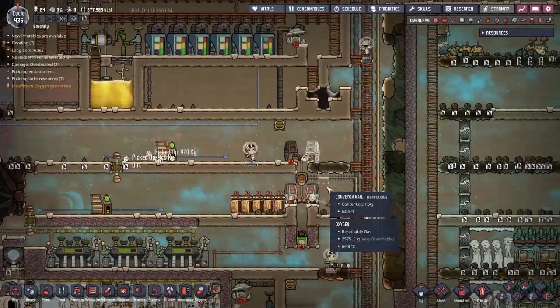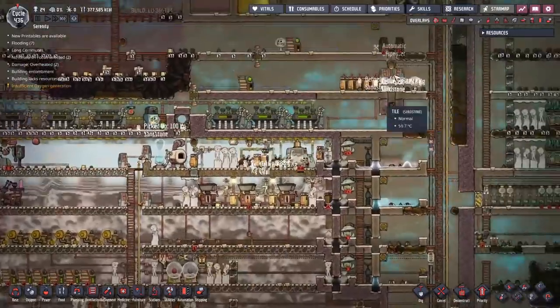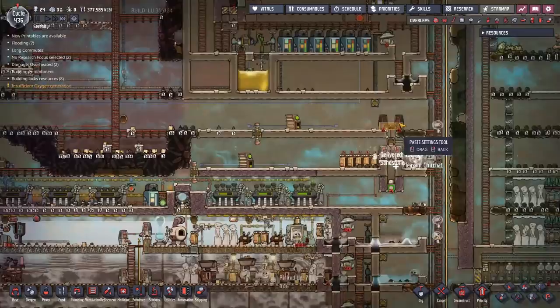Try to keep at least four dispensers — six may be necessary if you have a lot of duplicants doing an enormous sweep job — but four is usually sufficient. In this instance I have another set of these over here, but that's due to a map-specific issue.